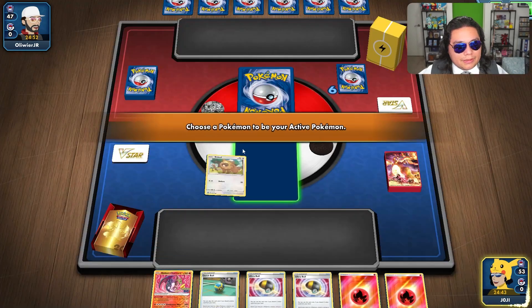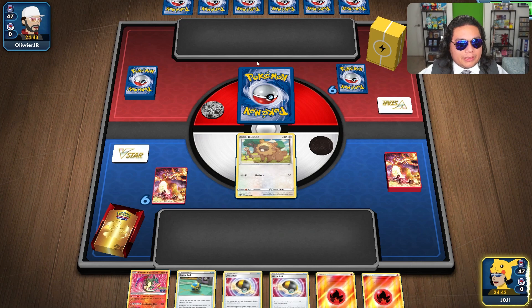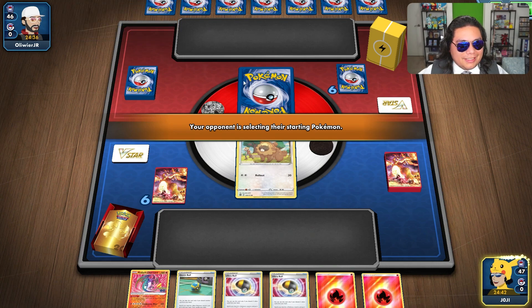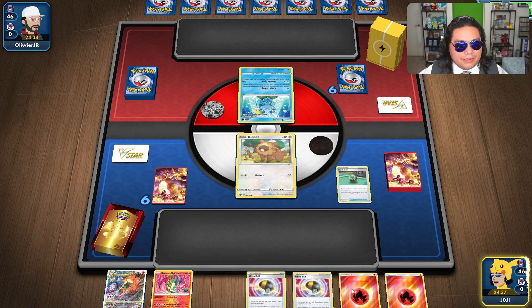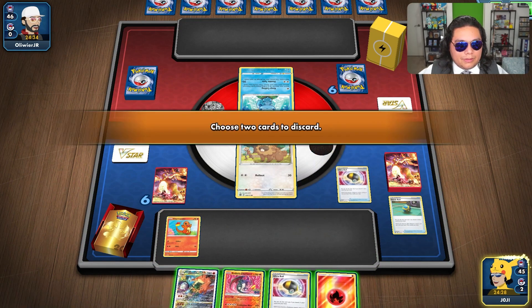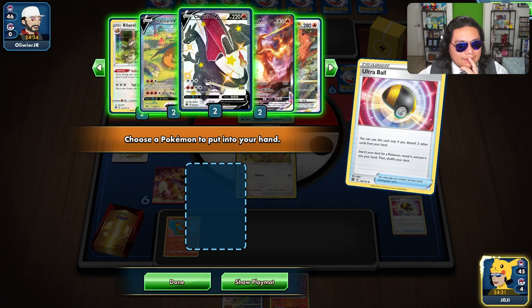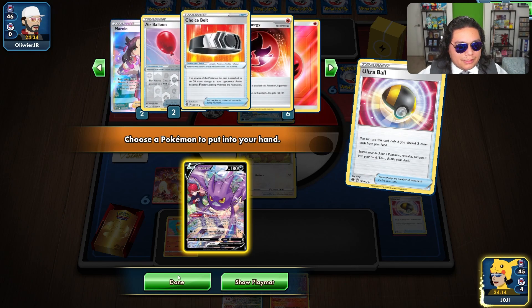Bidoof start is okay. I'm not going to play the Charizard yet. I might have to grab a second Bidoof depending on what they flip. I think they saw the Charizard. Let's see what they're playing. Zamazenta. Interesting. Let's get some of these out of here. Discard a Charmander, drop it. Ultra Ball — away these two. I think I will get a Crobat. We do have our Lumineon. We're missing a Choice Belt.